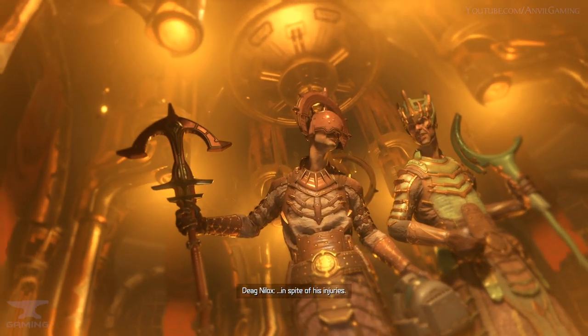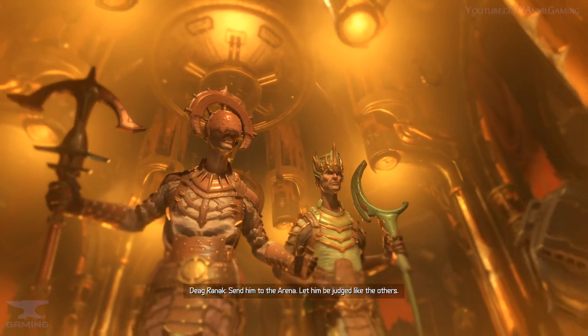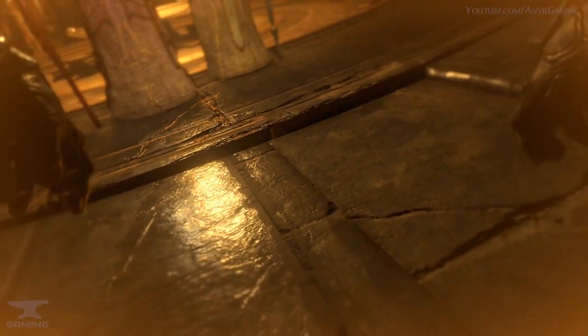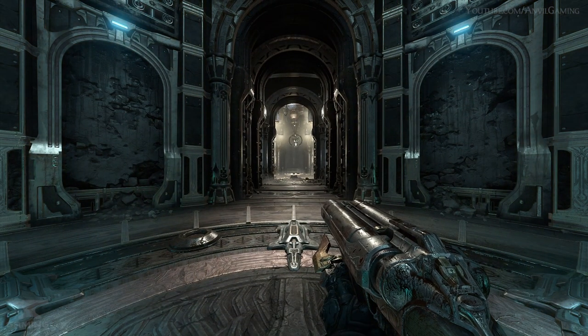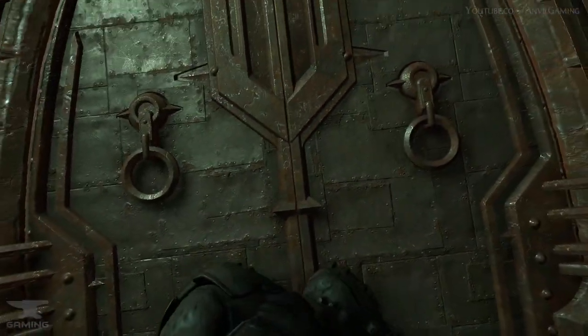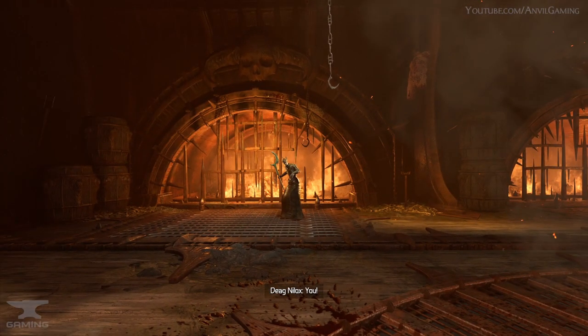Now on the topic of the medallion. Prior to the game's story, the slayer somehow managed to get Deeg Nyloks's medallion, but it is never explained who or what he defeated in order to acquire it. With this item in hand, the slayer approaches the chambers of the priest where a cinematic begins. He goes and grabs the hell priest within a split second.